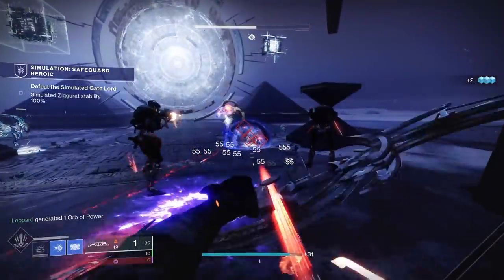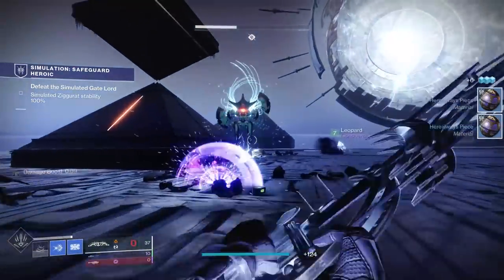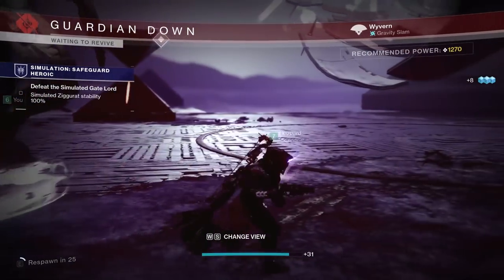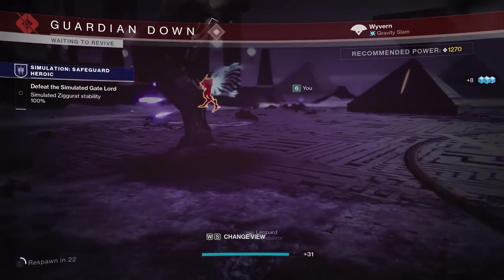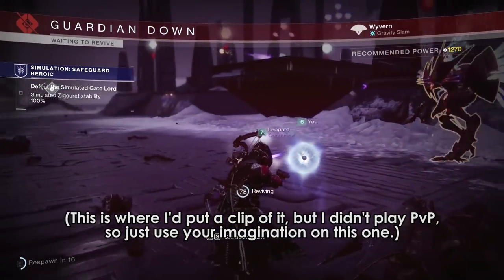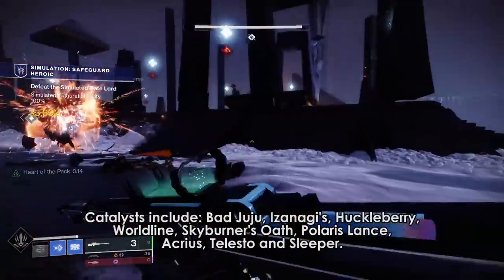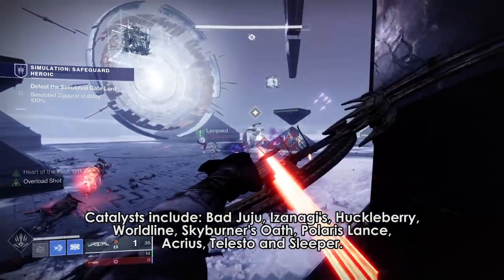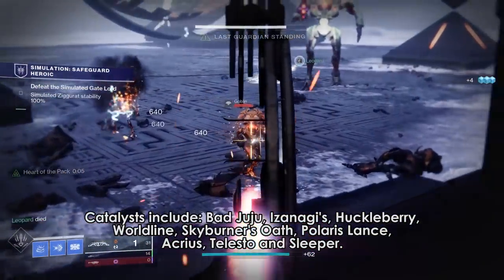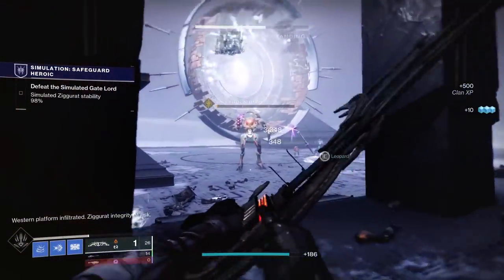As for the new Crucible and Gambit reputation system, you get points based on your performance and win-loss, rank up automatically with those points, and pull rewards as you hit certain ranks. Not really too different than usual, just a little more streamlined. Also, the Valor and Glory rank-up banner is no longer in the center of your screen when you rank up. Additionally, a lot of previously unobtainable weapon catalysts have been added back into the game, except for Whisper and Outbreak. Most can be found in the core playlist activities, with Acrius and Sleeper coming from the Nightfall and Telesto coming from Master or Legend Lost Sectors. Check your Exotic Catalyst page for more.